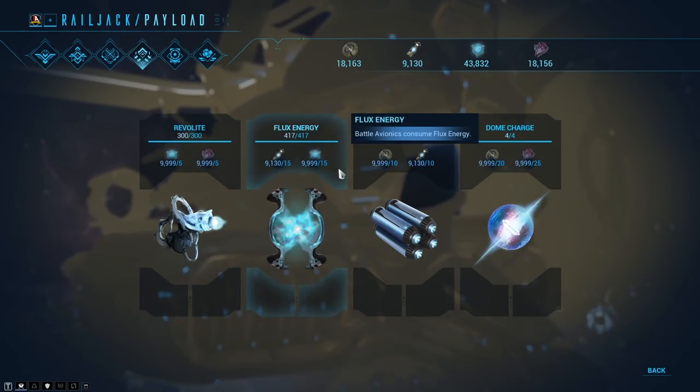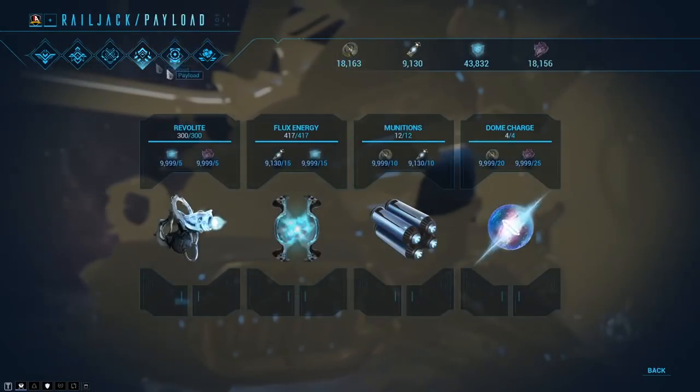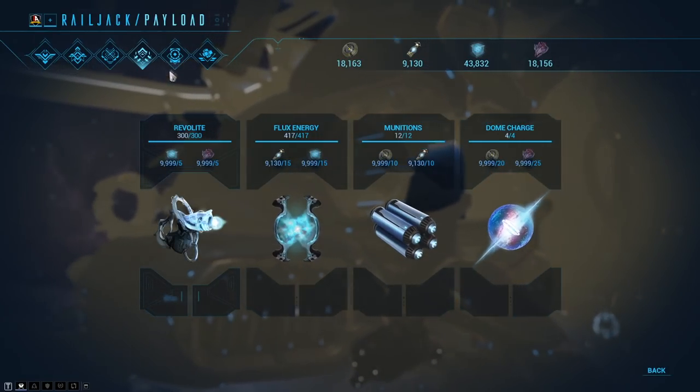Flux Energy — I've already spoken about this. This is for the battle avionics, like crafting a blue energy orb so you can use more battle avionics again. As for the munitions, this is for the ordnance — your missiles that attach to the nose and wing turrets. Everybody can use the munitions; it's the alt fire for your turrets. Finally, the dome charge is consumed by forward artillery — the big cannon at the front of your ship underneath the piloting area. This is a great way to take out crew ships. You will need rank 5 in gunnery intrinsics to use that big cannon.